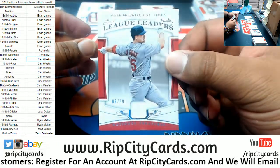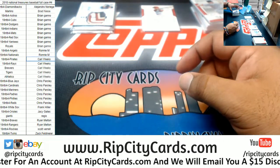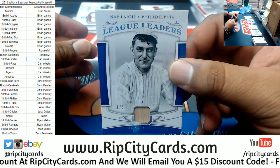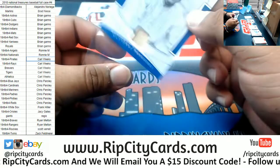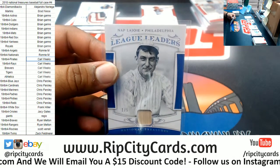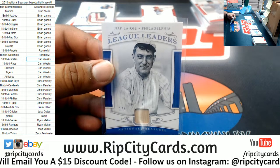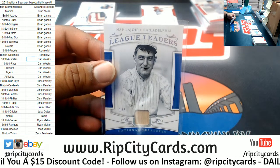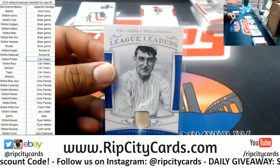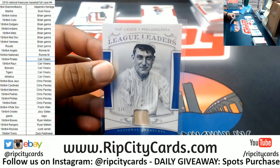Mark McGuire, $2.99, patch for the Cardinals. Number 105 — Nap LaJoy. Did I pronounce that right? I don't know. I believe it's Phillies, let me look it up. Actually, Nap LaJoy goes to the A's — the League Leader's Relic.